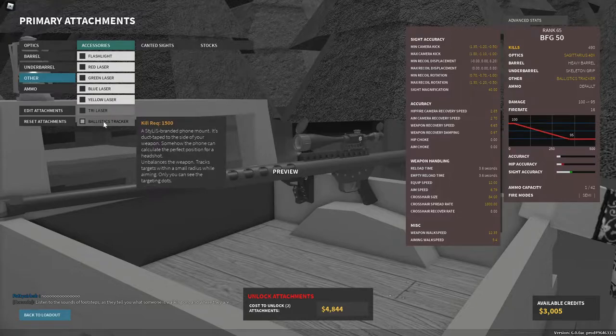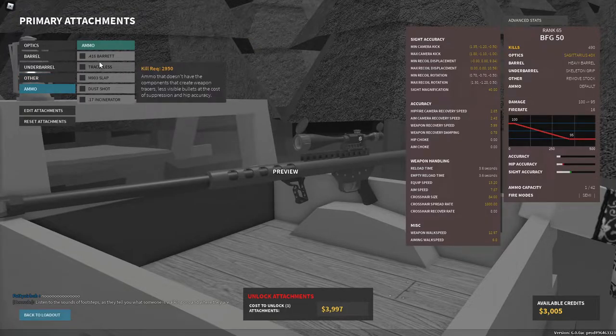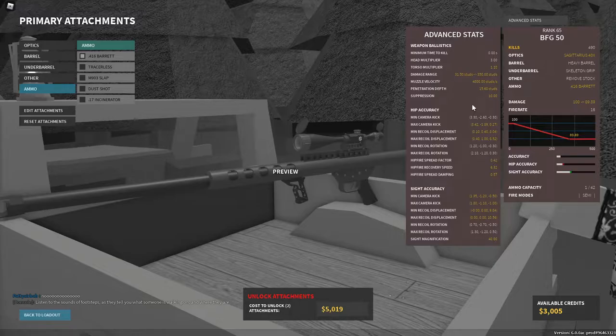For the other attachment, you should use either the ballistic tracker if you're using the default ammo and don't know how to handle bullet drop, or remove stock, which is the one I use. For the ammo attachment, you should use either the default ammo or the 416 Barrett — it has worse minimum ranges but better muzzle velocity, better penetration, and better suppression.